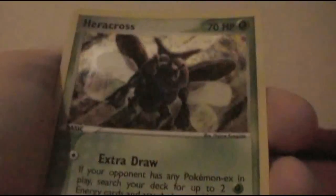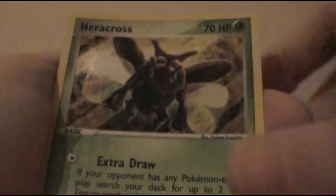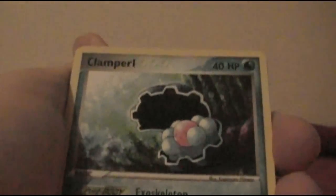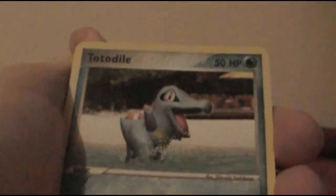Meditite, Rhyhorn, Whismur — someone pointed out he's eating sand, that's nasty. I thought he was just building a sand castle. Spinda reverse, and another Heracross holo! Cool, I guess, even though I don't really like Heracross. Ancient Technical Machine and Steven's Advice — I mean Steven's advice. His name isn't Steve. You can't even read words on a piece of cardboard with foil in it.